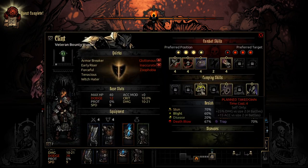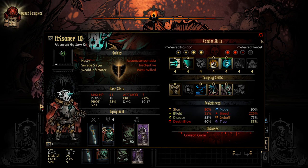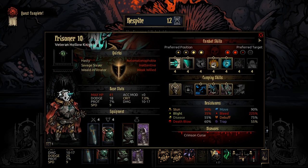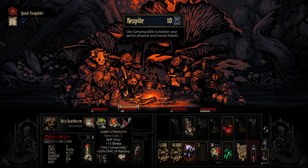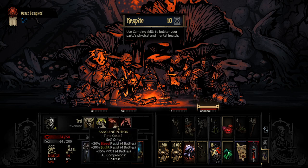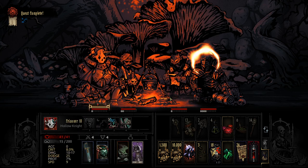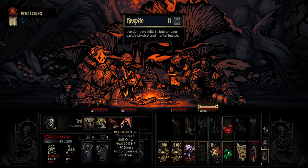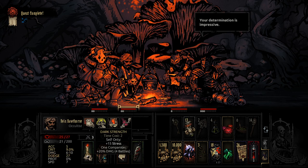Gold — do we leave 1,500 gold? That doesn't seem like a good idea. I'll take it for the Laudanum. We can continue adventuring here. Let's quickly reorder our party and take a look at our camping skills. Do we have prevent nighttime ambush? We do — it's going to lead to a little bit of stress though. Let's camp here, do prevent nighttime ambush — it's going to lead to extra stress for you but I think that's fine.